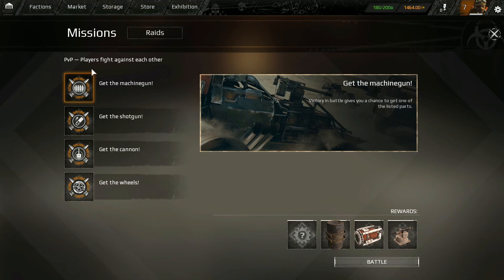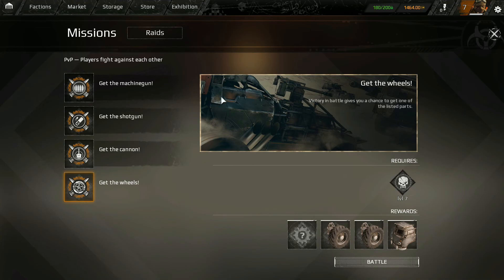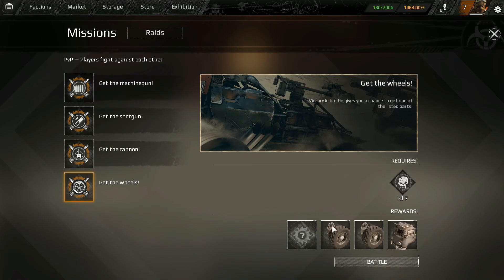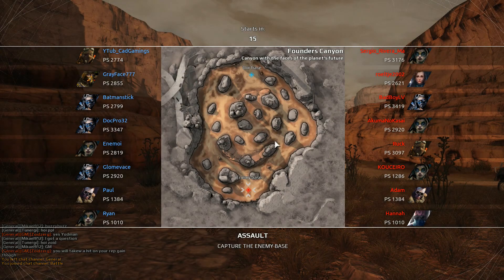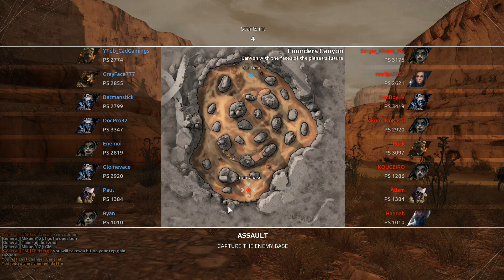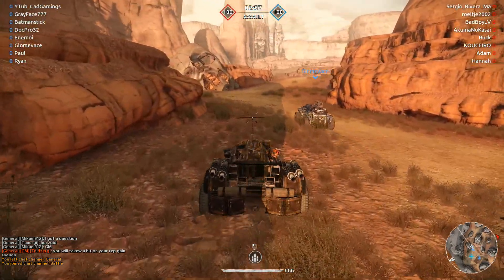So let's go into missions. When you go into missions you have four choices if you are level 7 or higher. You can basically choose the reward you want to get, or at least the chance of getting it after each win. You do need to win in order to get actual rewards. You will always get a little bit of parts, wire, and fuel. We are going to do some cannons. It's really quick to find games right now. There are a lot of bots currently - names like Hannah, Adam, Paul, Ryan are mostly bots.